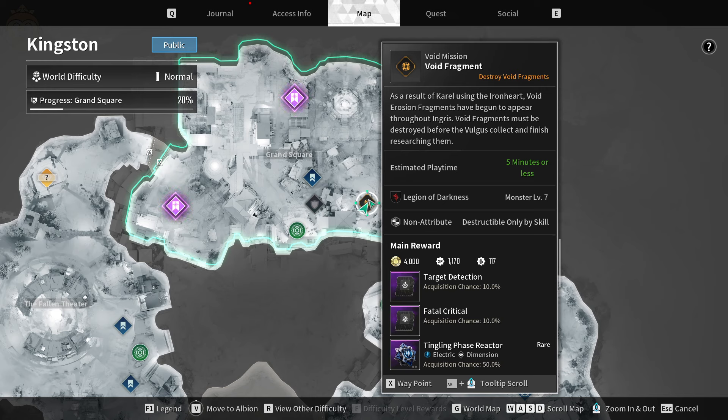So as you can see, a non-attribute — that is what's going to break it. So I need to have a Descendant that has a non-attribute, so no element, and then use my skills to destroy it.